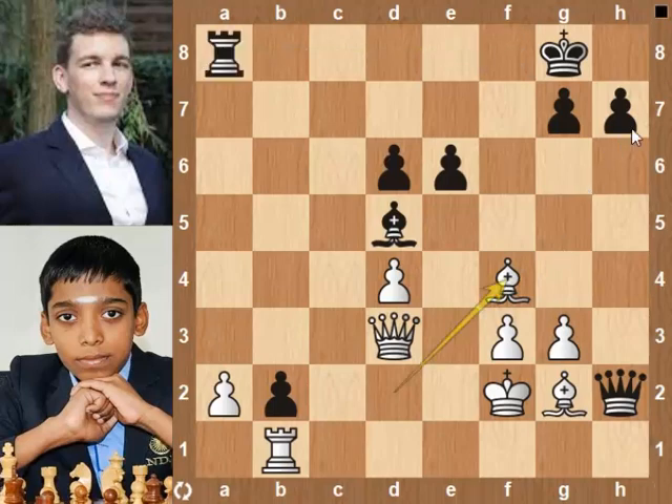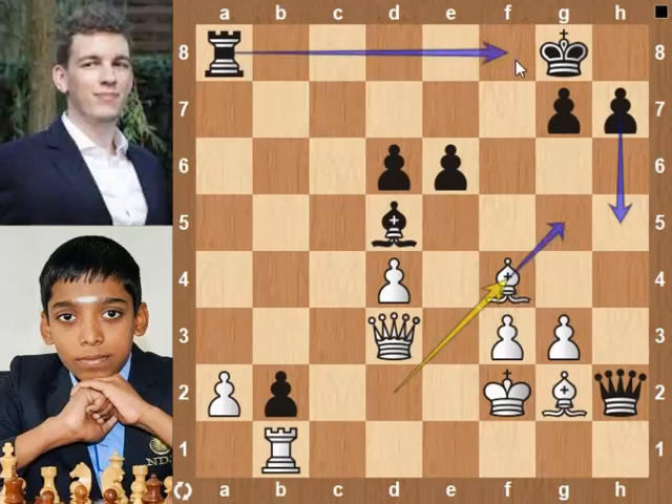Rook takes f3 pawn. Queen takes bishop. Rook takes queen. King takes rook.